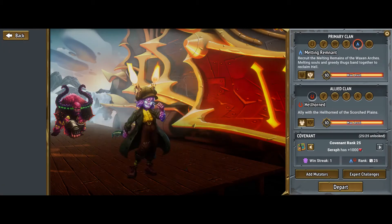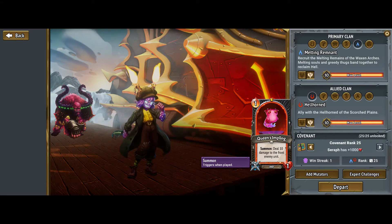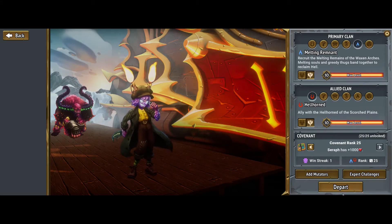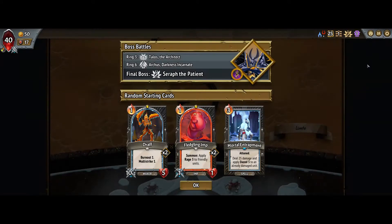The secondary clan really doesn't matter, so I'm going to do Hellhorned just so my imps get removed and I have a smaller deck in the second cycle. I'm going to do a little fast forward here, because chances are I'm not going to start with those cards. I'm covering this specific start — I'm not recommending you restart until you get it, but if you happen to get it even in ring three or early enough in the run, you can make it work.